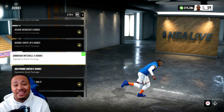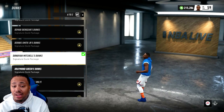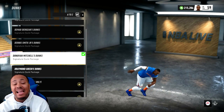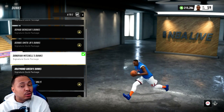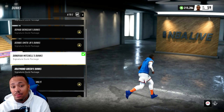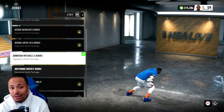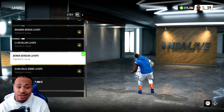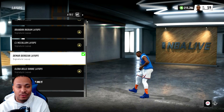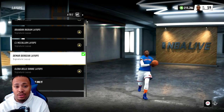I also got my boy the Donovan Mitchell dunk package. Donovan Mitchell gets up there — he be trying to yam on them fools. RJ Barrett is probably going to do the exact same thing in the NBA. I've seen him catch some lobs out there at Duke. His layup package — real simple — DeMar DeRozan. Not too flashy, but it gets the job done. So I went ahead and gave him the DeMar DeRozan layup.